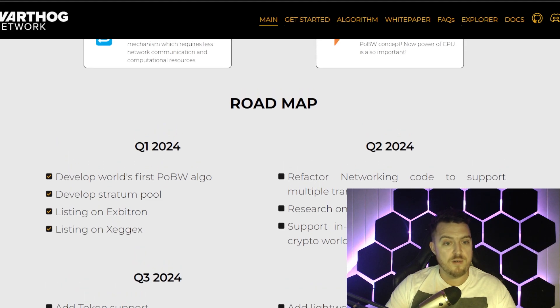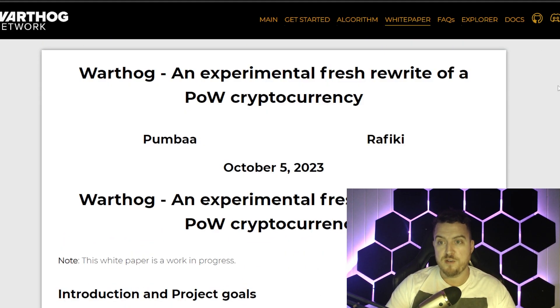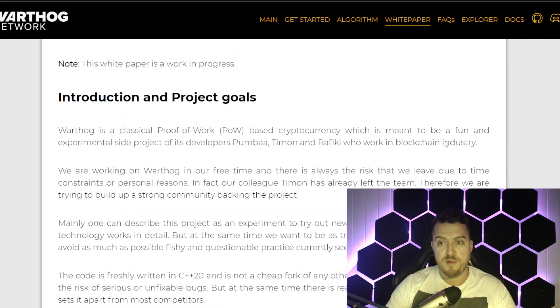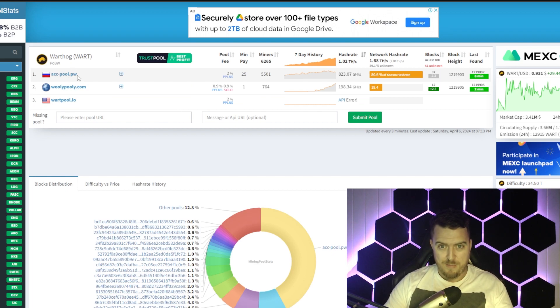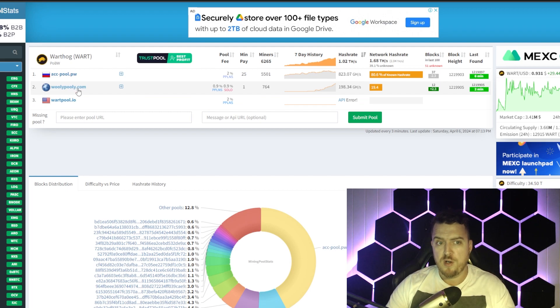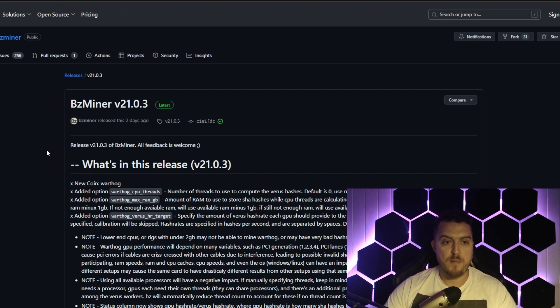They've got a roadmap on the site as well — it's warthog.network, I'll leave all the links in the description. Now where do you mine it? Over on miningpoolstats.stream there are only three known pools at the moment. ACC Pool has the large majority of hash rate, then there's Woolly Pooly and Walkpool.io. I'm on Woolly Pooly — some people have mixed reviews but I really like it, easy to use, simple interface, been using it for years with different coins.